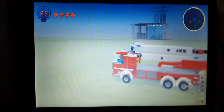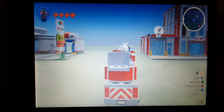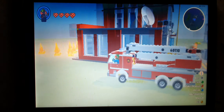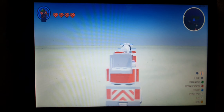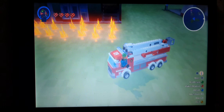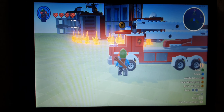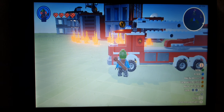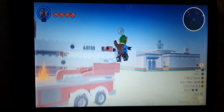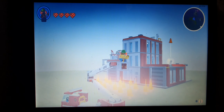If you thought that, you are correct — but from where you are sitting inside, it doesn't work. What you need to do is drive the fire truck to the place where you want it. I've set up a place with fire at the back here. You jump out, and some vehicles have special abilities like the fire truck. At the front it says Y to enter, but if you go to the back it also says Y.